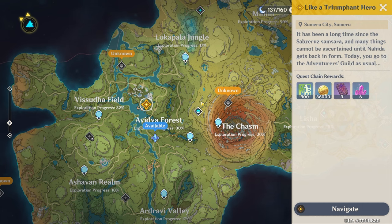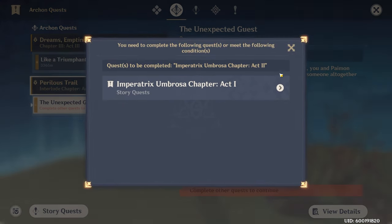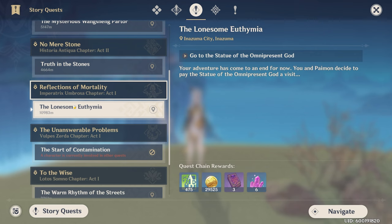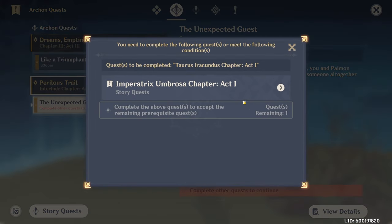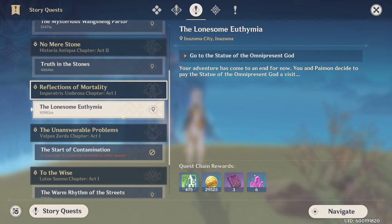If you find that an Archon quest cannot be tracked because another quest is blocking it — for example, a character is busy in a different quest — click 'View Detail' on the quest. It will tell you exactly which quest you need to do first and guide you directly to it in your quest log. This is very useful if you're stuck, and the game will help you sort it out.